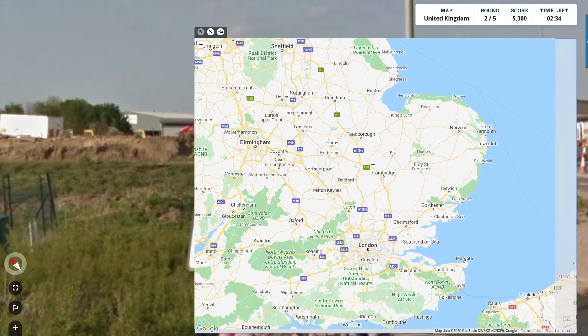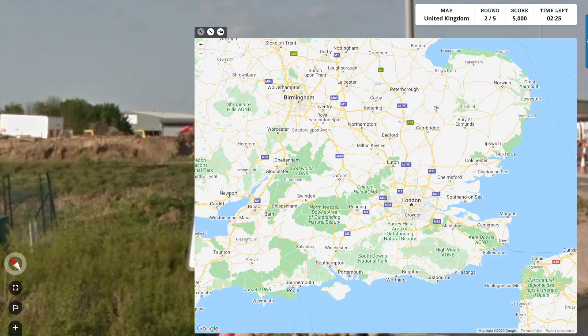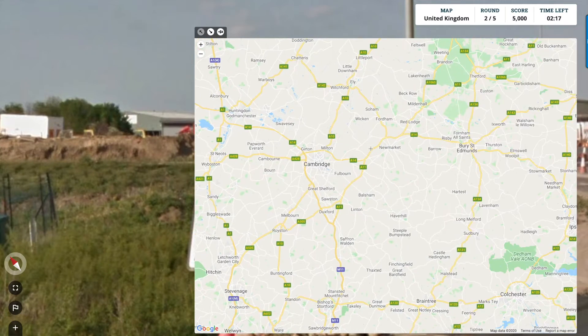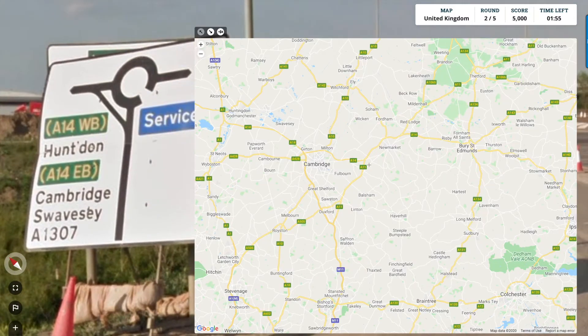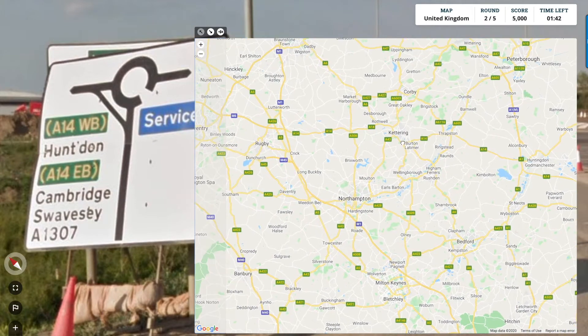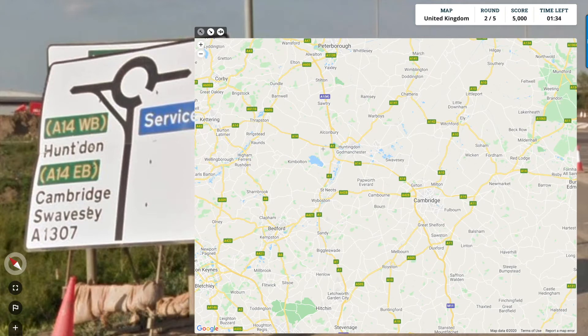Let's get in there and see - the A14 is here. The area I was referring to before - Norwich and so on being flat - is all this area around here, Norfolk, Norwich. The A14 basically goes east-west. Westbound is towards Huntingdon and eastbound is towards Cambridge and Swavesey. So if we want to go east towards Cambridge, then we are west of Cambridge. Where is Huntingdon? It's Huntingdon - there we go. So we know we're somewhere in this gap.